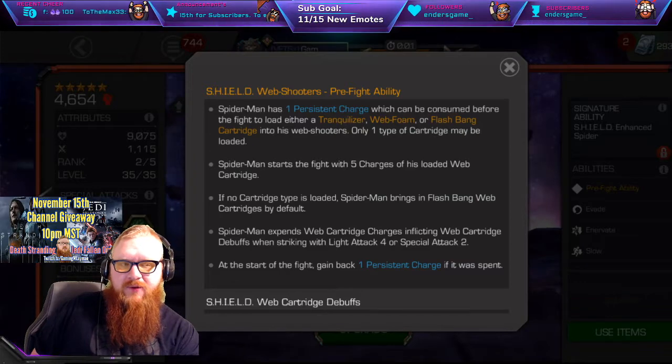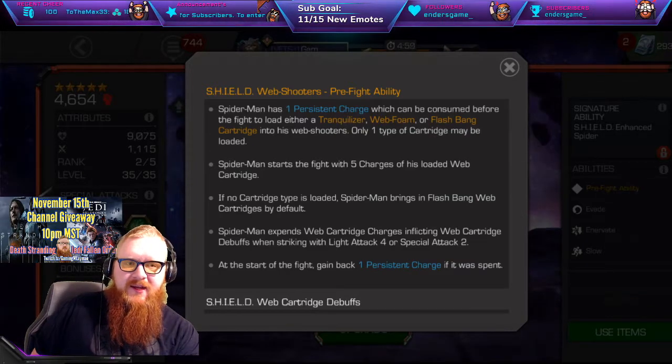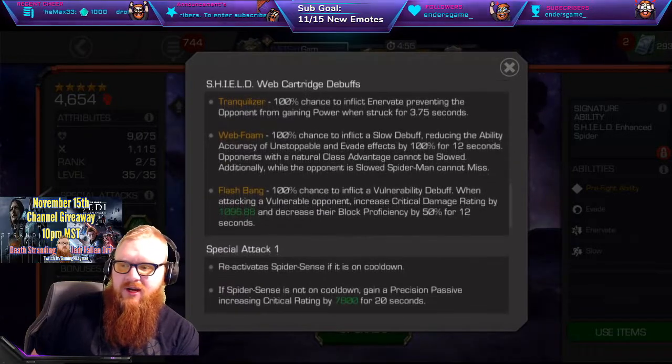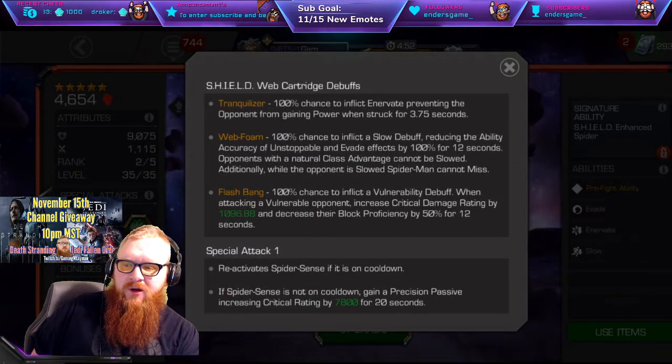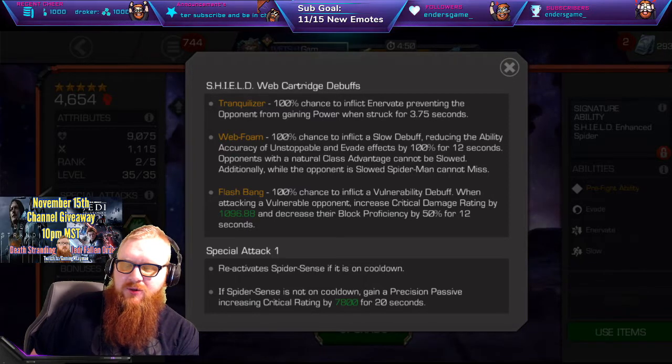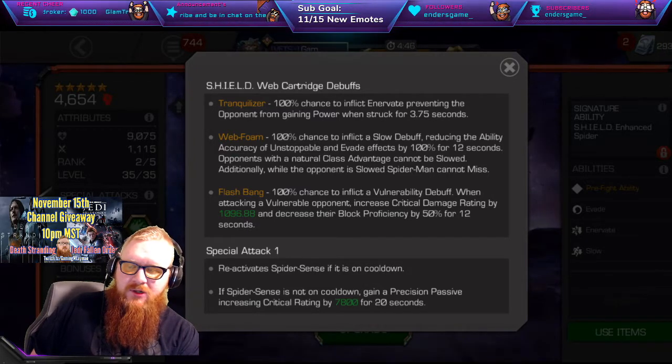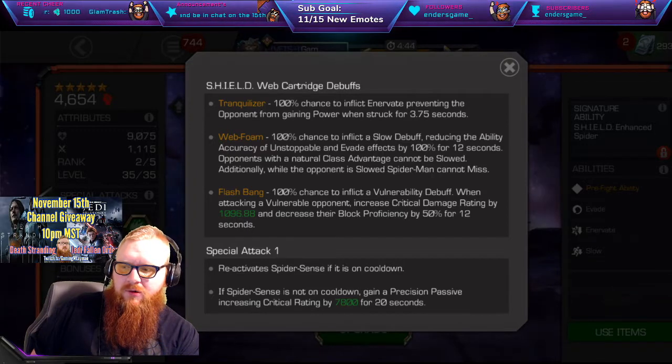He's going to get one of those persistent charges, but it comes back at the end of every fight, so you can continually use them if you so desire. The first one, Trinclizer, is a 100% chance to apply the buff Enervate, preventing the opponent from gaining power — some minor power control on that one.